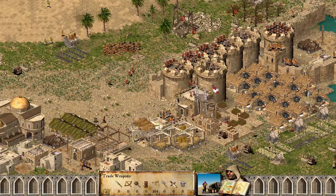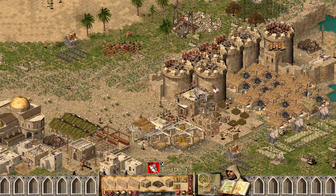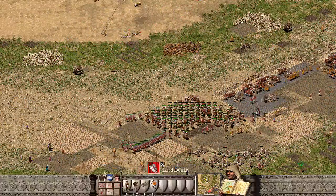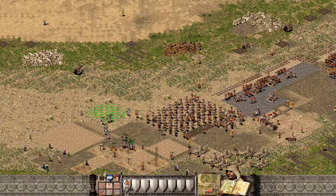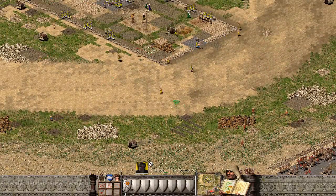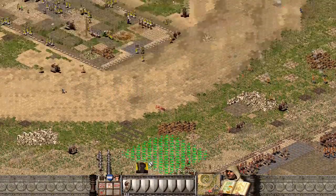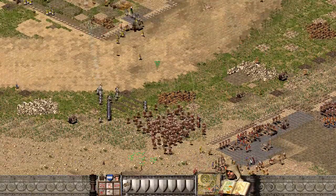I will buy 100 leather armor, recruit 100 crossbowmen, some assassins, and we should be fine. I've got 33 swordsmen — they will be used just for tanking hits before my crossbowmen get into position. Then I've got 133 crossbowmen and eight catapults. Let's get started — I will try to get rid of this Caliph first.